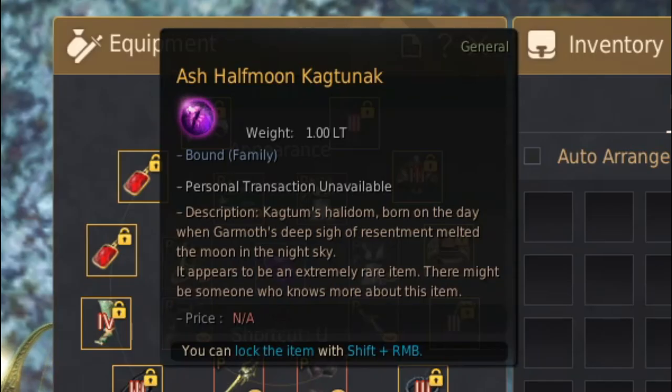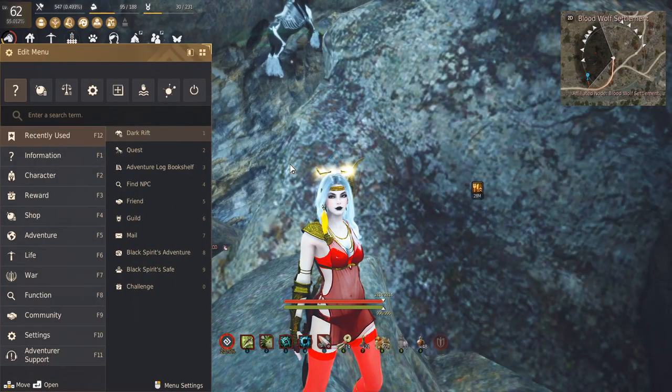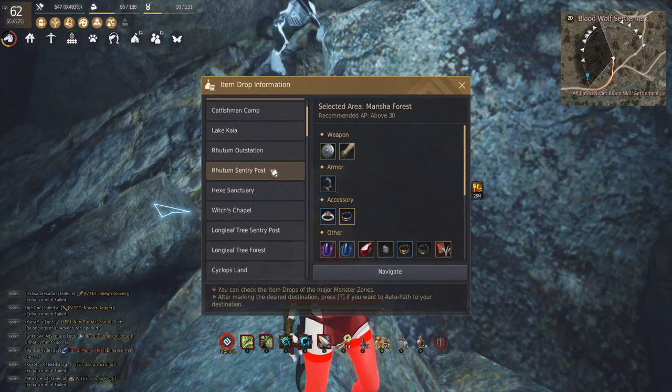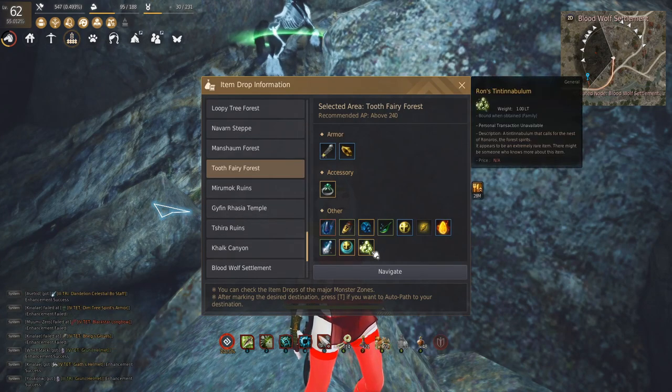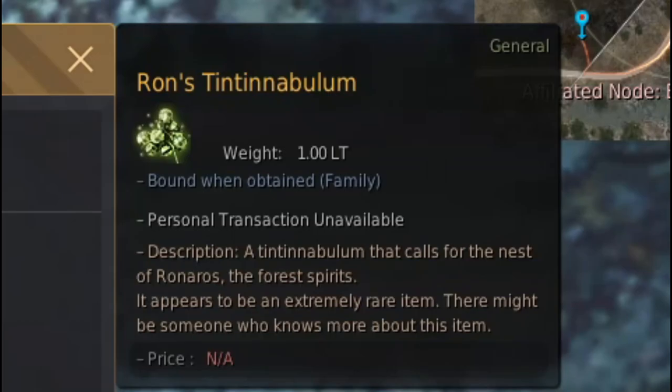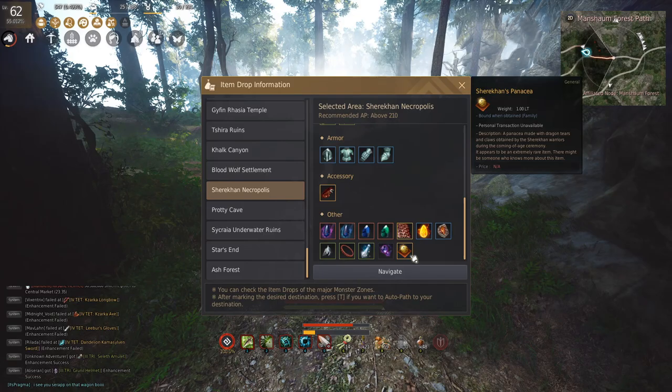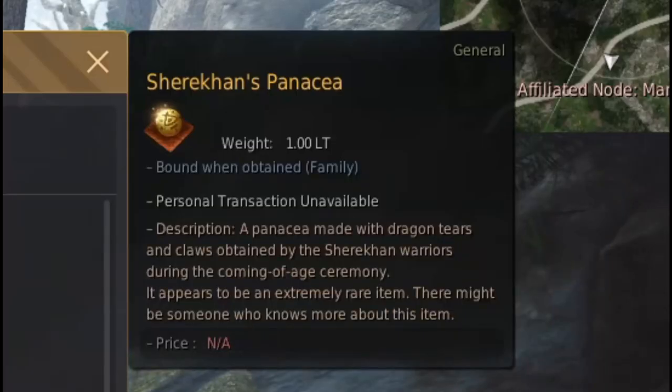That piece is called the Ash Half-Moon Cagtunac. If you hit Escape and go into Adventure and then hit Item Drop, you can see a list of where everything drops in the game. In the Tooth Fairy Forest is Ron's Titan, in the Blood Wolf Settlement is the Ash Half-Moon Cagtunac, and in Shuriken Necropolis is of course Shuriken's Panacea.